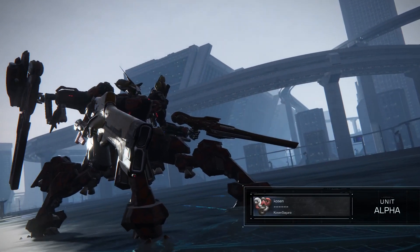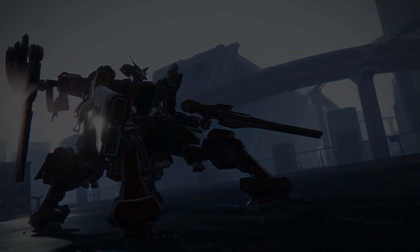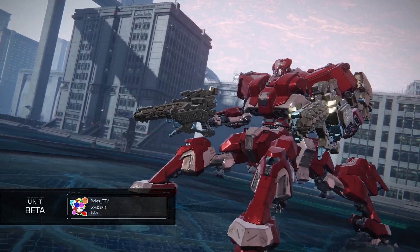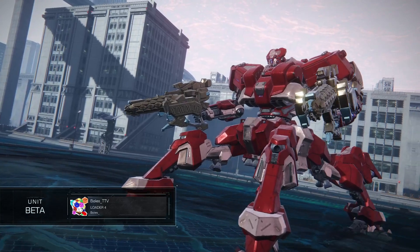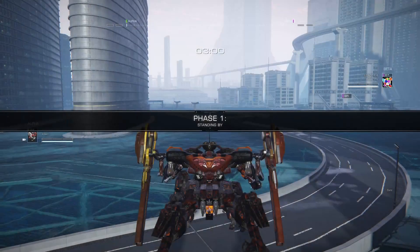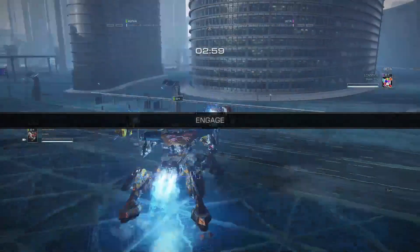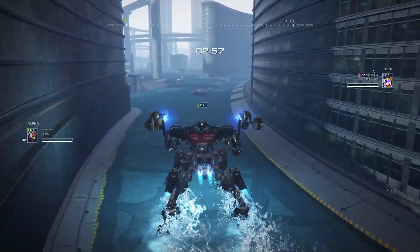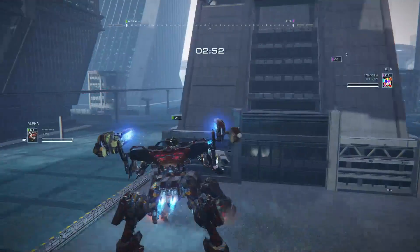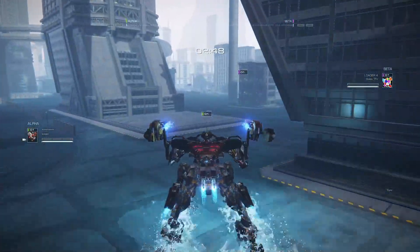Kozin coming out with a laser quad mount — double barrel laser on the right, single barrel on the left, and then the double back-mounted lasers. On the flip side, we have Bolus coming out with a double aperitif quad, with a laser drone on the left and a double laser drone on both sides. So a very keep-away-oriented build from Bolus, while Kozin has a very alpha-heavy build.